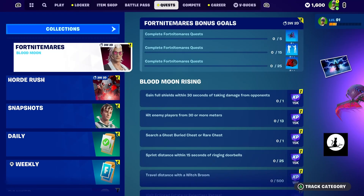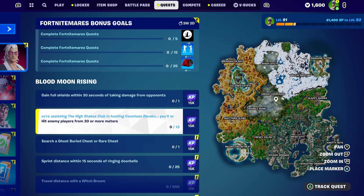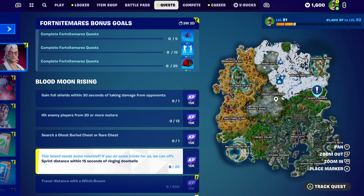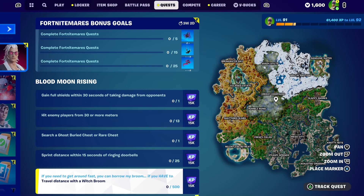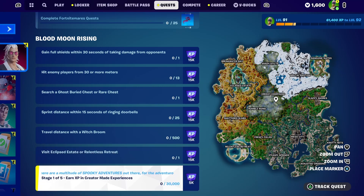Here they all are. You have to gain full shields within 30 seconds of taking damage from opponents. You have to hit enemy players from 30 or more meters — you have to do that 13 times. You have to search a Ghost Bird Chest or Rare Chest. You have to sprint distance within 15 seconds of ringing doorbells — looks like that's at Slappy Shores. You have to travel distance with the Witch Broom. Visit Eclipsed Estate or Relentless Retreat, and also earn experience in Creator Made Experiences.